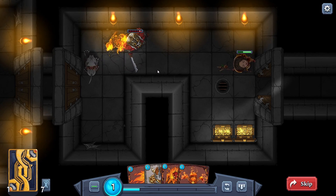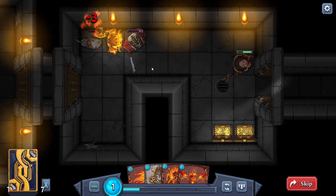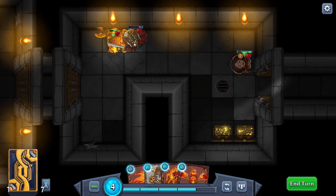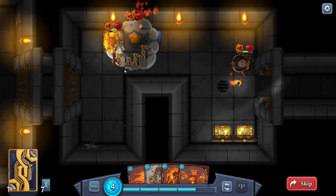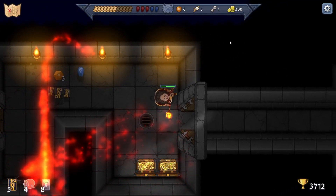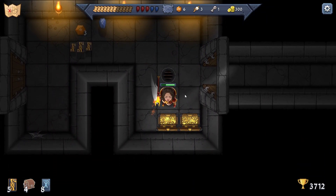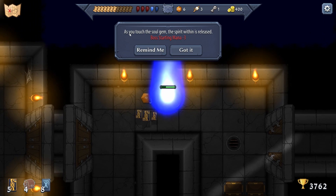He's summoning a mountain lion cat! And now this guy's going to be dead - three health. Why did we lose life just then? As we touch the soul gem the spirit within is released - boss starting mana minus three!